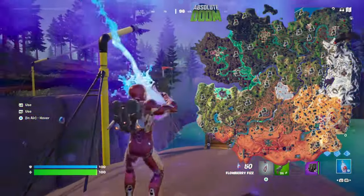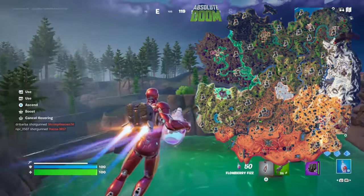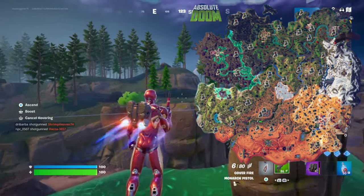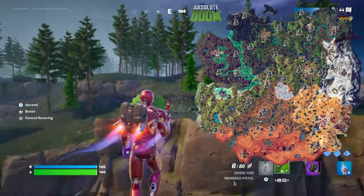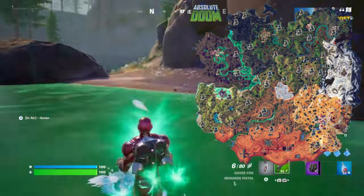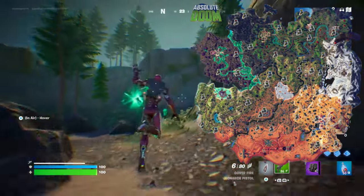Let's start with Shadow Briefing locations. In Chapter 5 Season 4, the Briefings are spread out across the map, and they come in five different types, each offering its own set of challenges. Whether you're into combat, exploration, or just racking up loot, there's a Shadow Briefing for you.